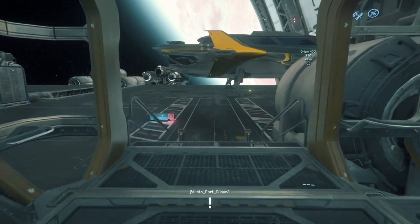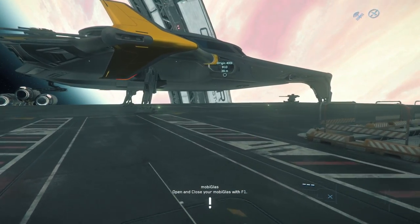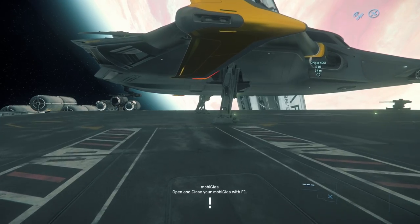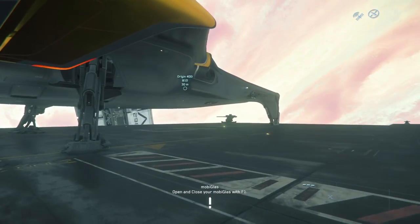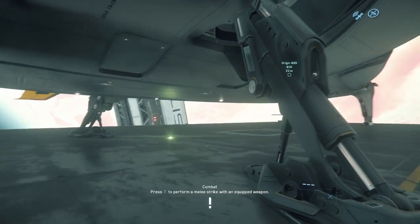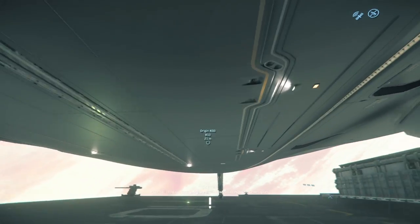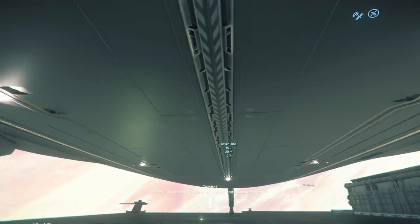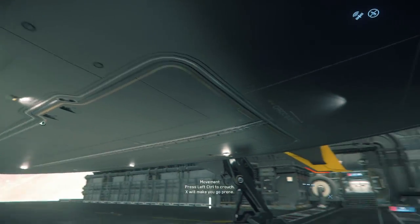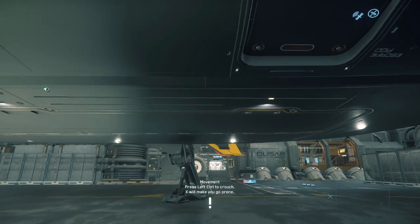Walking out to the landing pad, and there's the first thing I'm going to talk about today, which is the new beautiful flyable ship in 3.15. It's the one thing that nobody thought would be here — or everyone thought would be here. It's the Origin 400i. No shock there, no surprise. It's here, and it looks a lot like the leaks did.